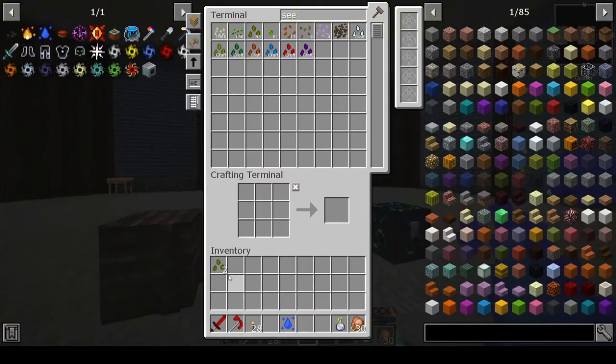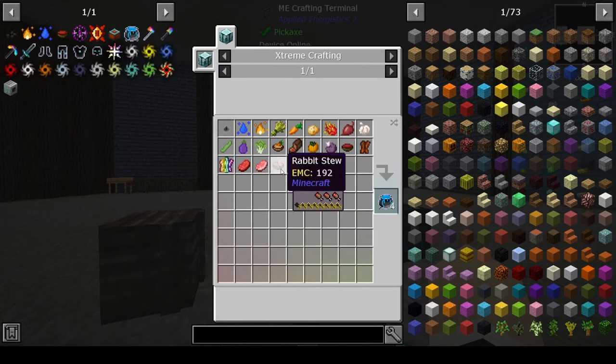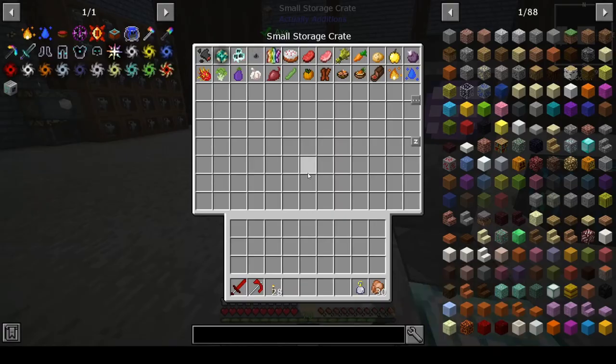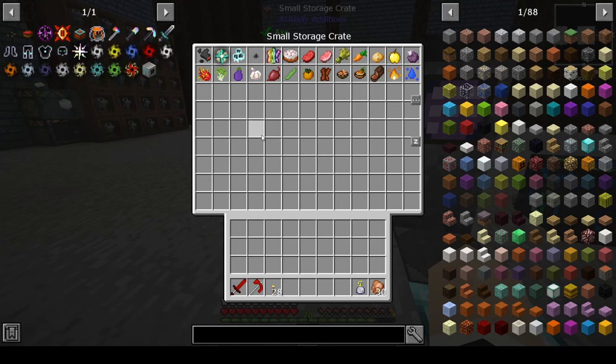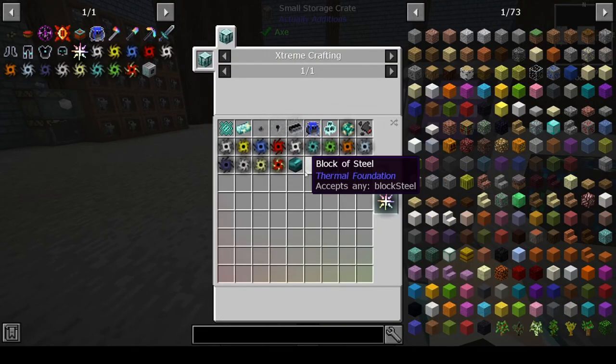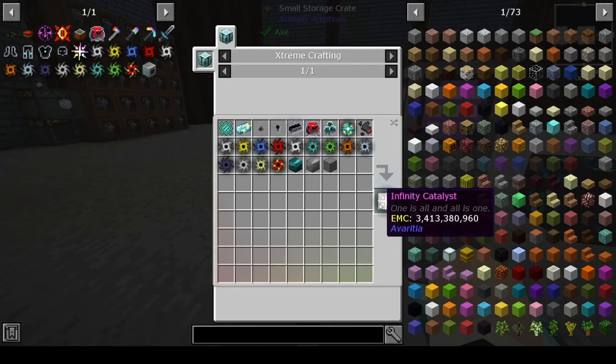So all we're missing is beetroot soup and the pepper. We got the rabbit stew, right? Yeah, we did. So I will do that off camera, and prepare to do this in the next episode. Hopefully we can get all these singularities done fairly quickly. This has EMC so we only really need to make one, which is really nice.